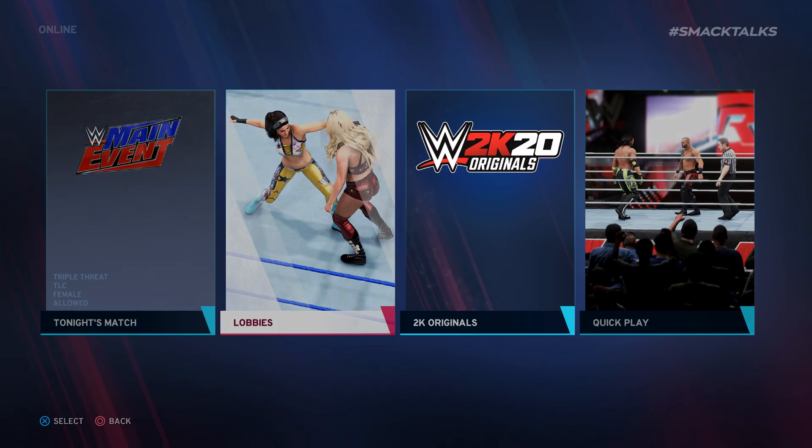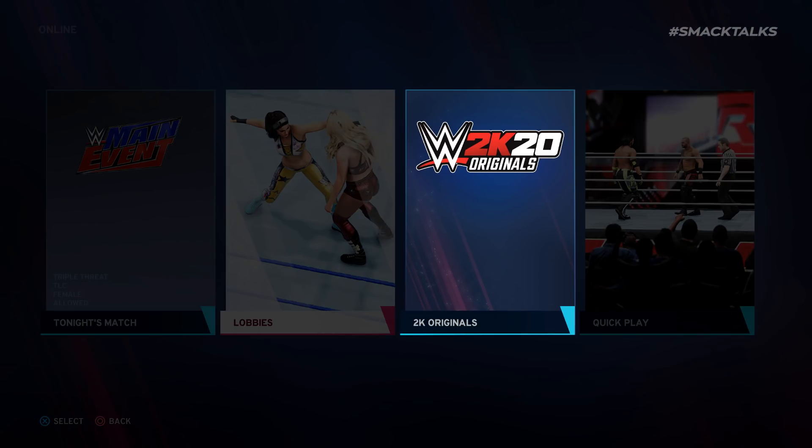Lastly, we also have the addition of WWE Originals to the online menu, which would appear to be Originals-specific lobbies. However, 2K have announced that we'll also see WWE Originals content popping up in both Tonight's Match, Road to Glory's featured matches, and the Daily My Player Towers, even if you don't own the Originals DLC. That means that even if you don't buy the content, you may occasionally find yourself playing matches in the Wyatt Swamp Arena or the Cemetery Brawl Arena as part of that day's featured match — which is a great way for people who aren't interested in the DLC initially to try it out and then potentially be tempted to buy it.